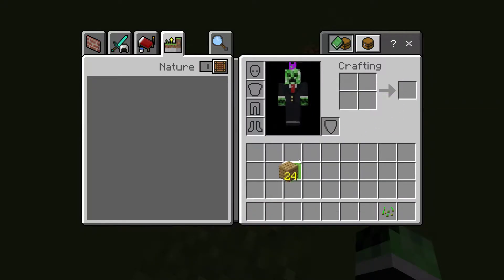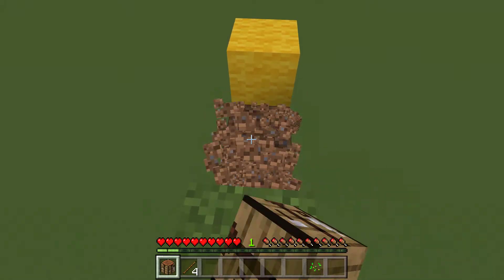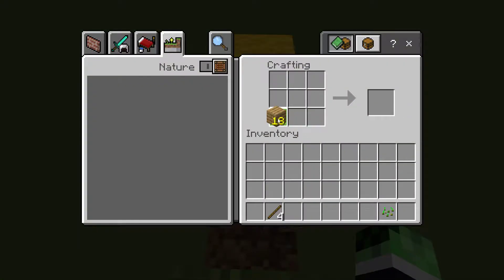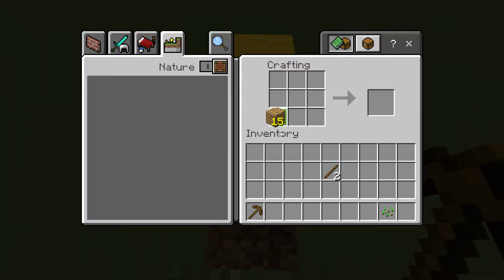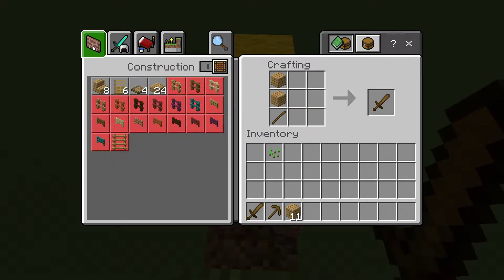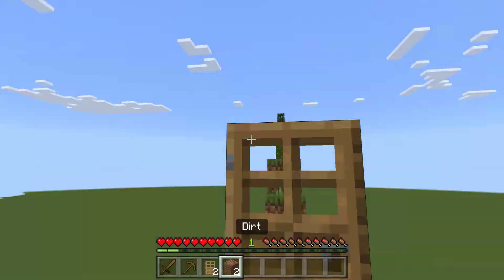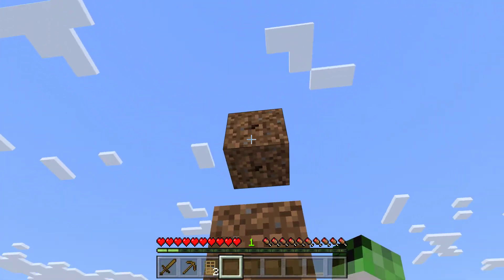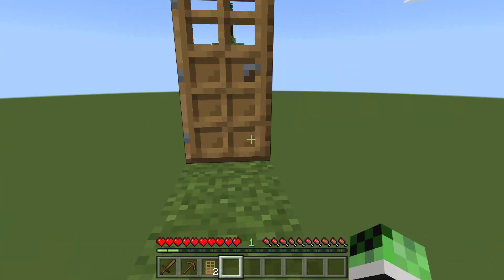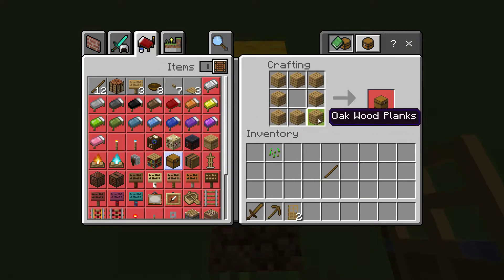Let's create a crafting table. Get some sticks. I'm going to need a door for my house. There we go - this is my house. I need to make the chair but I don't know if I have enough. I'm missing one wood.